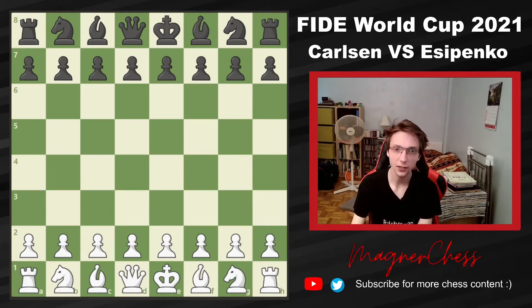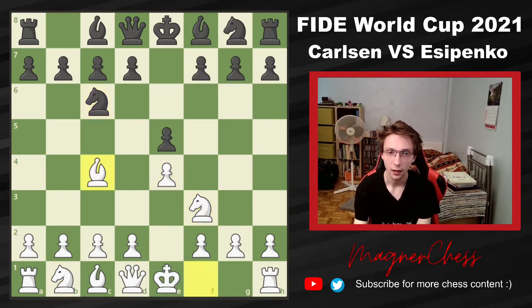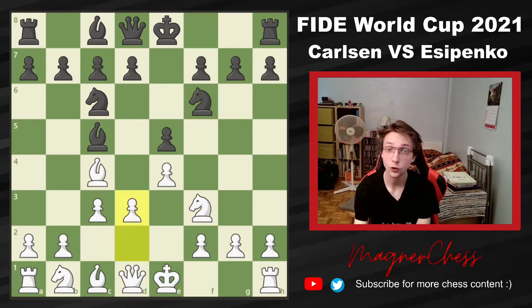Yesypenko has to win, he plays E4, and we get an Italian — not only that, we get a Gioco Pianissimo. It's very trendy these days for top GMs to play this line. It's slightly less confrontational to play D3 than if you play D4. You might play D4 in the future, but D3 is a much more positional approach.